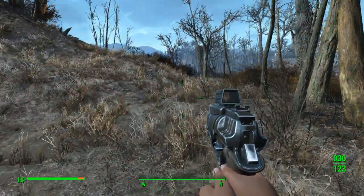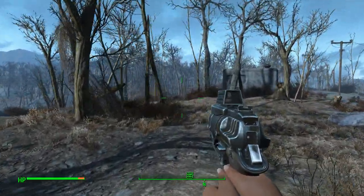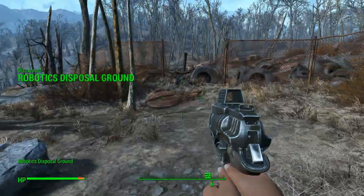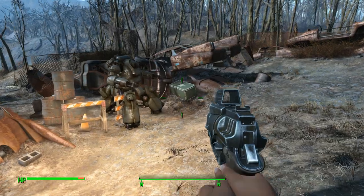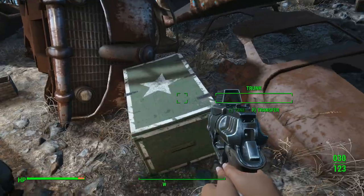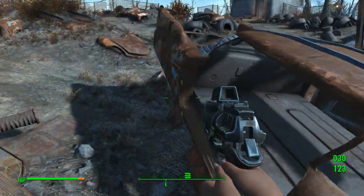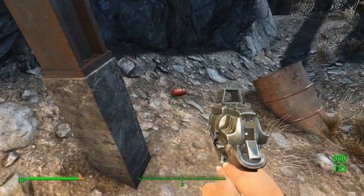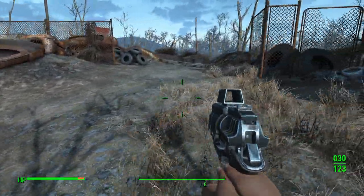We're going to activate the robot at the robotics facility. Once he's activated it spawns six or seven mole rats and they'll drop leather. There's some good stuff here if you can carry it — this chest will always have some fusion cores, and behind this car is a Fat Man. It's very heavy though, weighs 30 pounds, so you may not want to pick it up. It'll sell for a nice amount of caps but it's still very heavy.